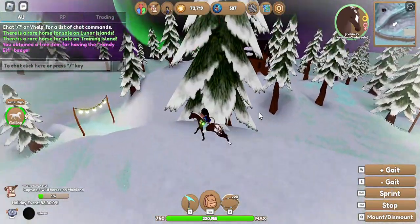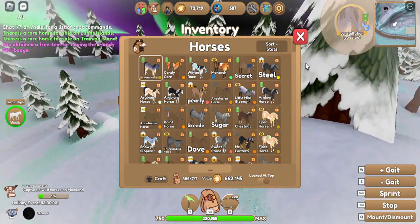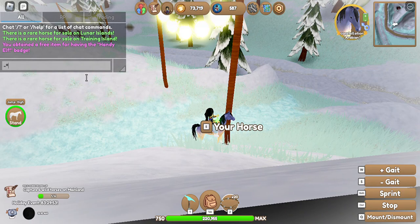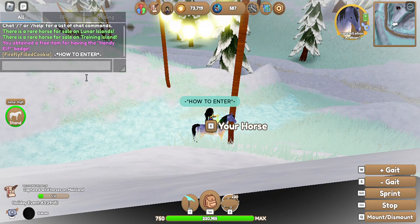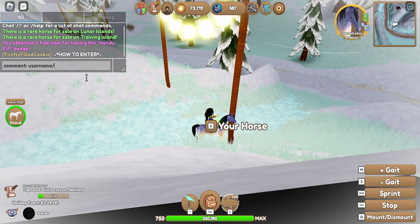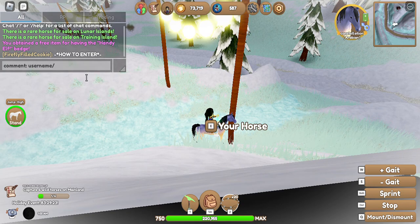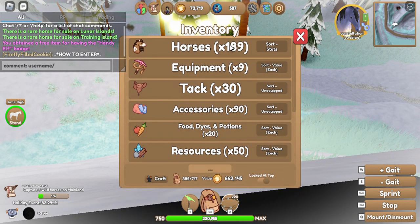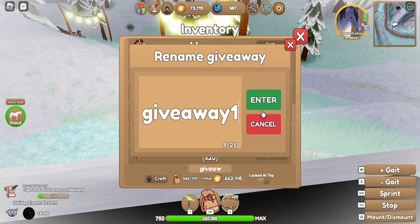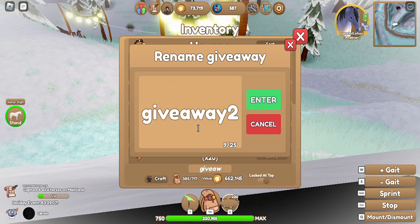So you're probably wondering how to enter the giveaway. Let me show you in the chat. How to enter: first, you have to write a comment. In the comment, write your Roblox username, and then write what horse you want. The Percheron is giveaway one, the Fjord is giveaway two, and this one is giveaway three.